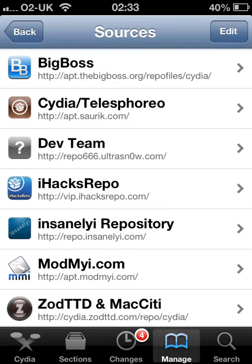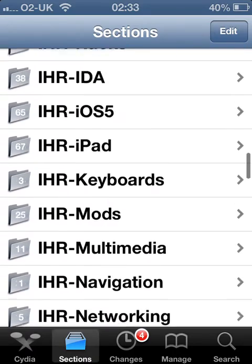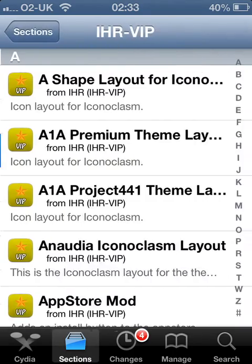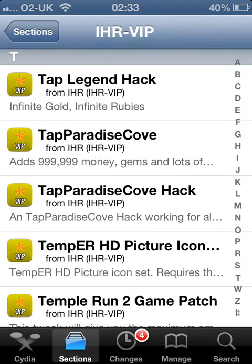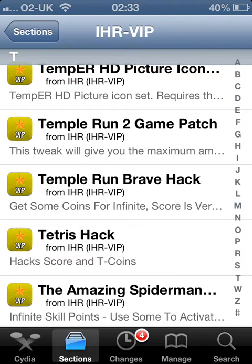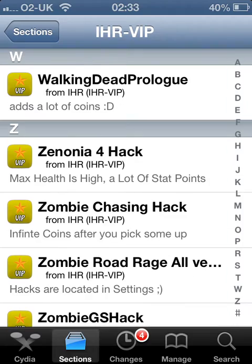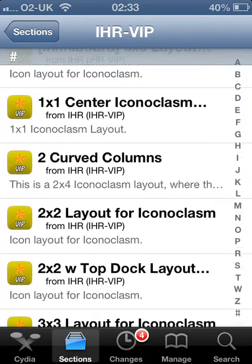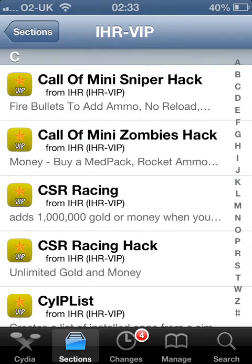The VIP repo has some exclusive VIP-only packages — as you can see, 202 of them. A lot of DLCs, a lot of mods for games and stuff like that. There's a lot of extra things that are not included in the public repo, so all 202 packages are not on the public repo.